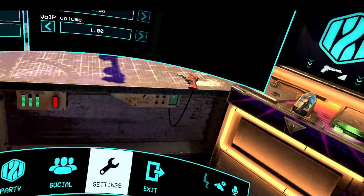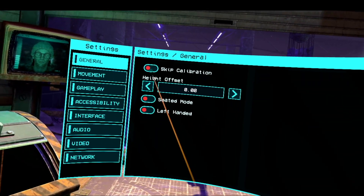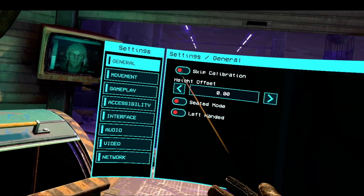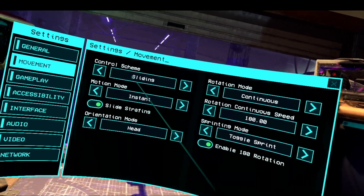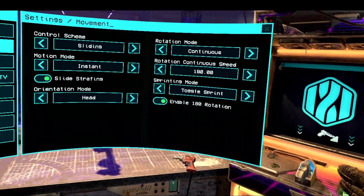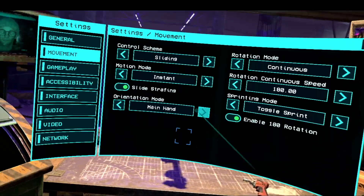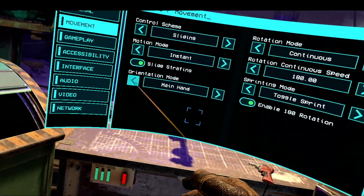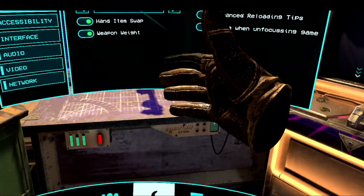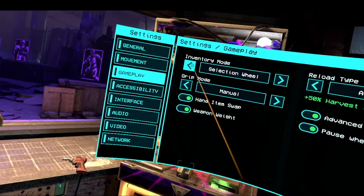So what I like to do is click in the right stick to get into my settings wheel, which gives you overall options. Under general, you can skip calibration every single time you turn the game on, so if you're already calibrated just turn that on. Your movement you can set from teleporting to sliding. Sliding is what you expect from VR — teleporting, don't play teleporting. You have full control, and you can also mount it to just your hand. For gameplay, you have your inventory holster or a selection wheel — to each their own.